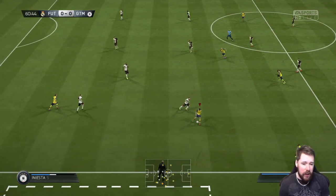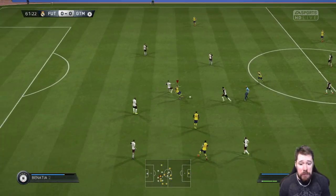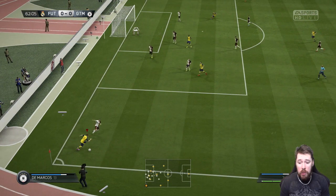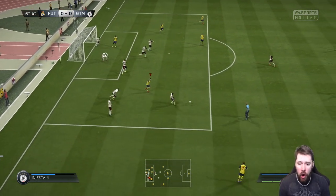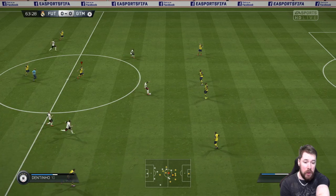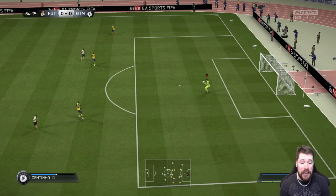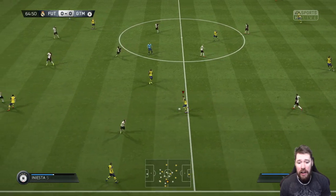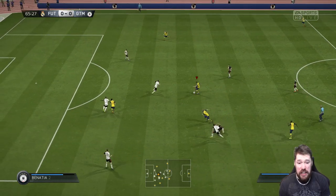See how my defensive line is backing off and backing off. I'm running back with Hazard. He takes a long shot because my defense backed off. What they've done by changing this defensive positioning is removed 50% of this game. You no longer have to defend anymore — you can let the AI defend for you. They've ruined the game. They've let the AI defend for you. I think that's my first shot this game.